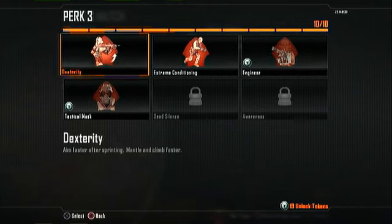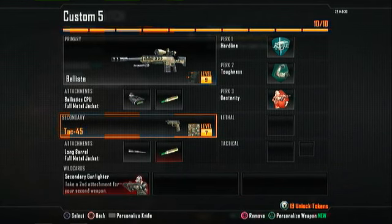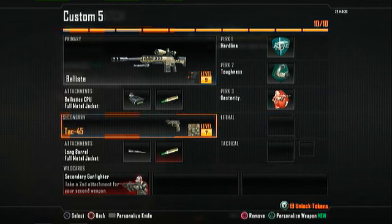For Perk 3 I would choose Dexterity, because if you're running around with a sniper in tight spaces and somebody pops out in front of you, it helps you shoot first — getting from running to aiming really quickly. Climbing is also great with Dexterity, so it's always great to have for Perk 3.